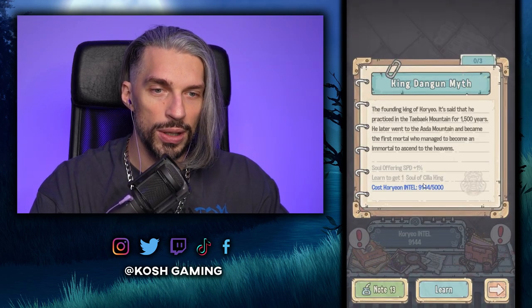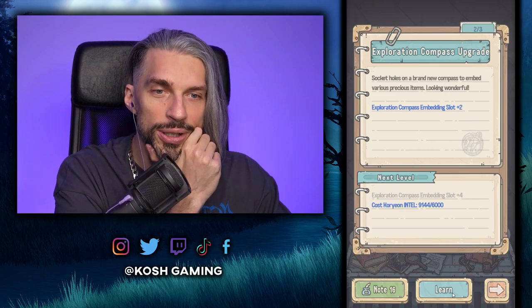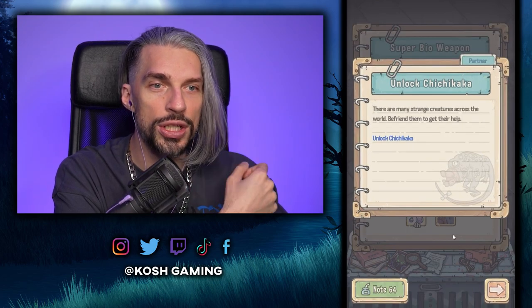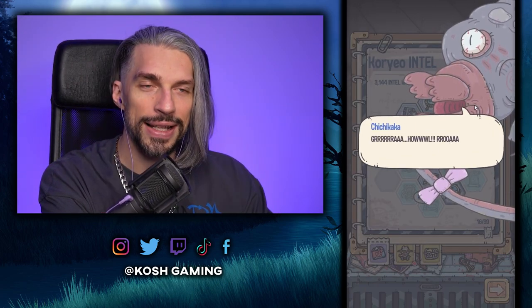Before going to intel, I want to make sure — I want to get more compass pieces that will help me get stronger. We can get this — unlock Chichikaka! That's a new minion, that's worth it already. Hello — that's a new friend and partner. We have to work on our relationship to get them back home.